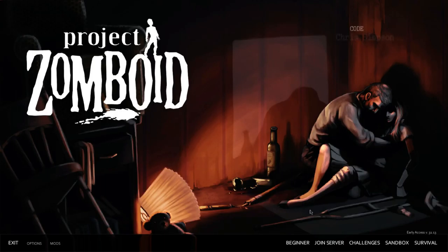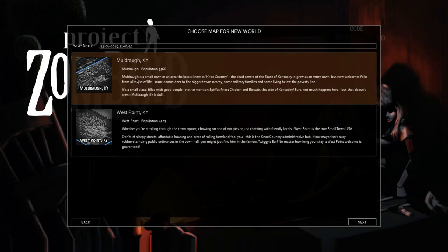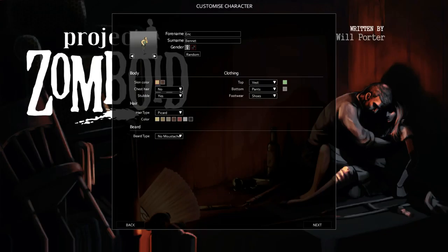We're going to jump right into it and as we play I'll explain why I chose this game. This is beginner - I was going to do this for YouTube but the game crashed. Let's pick a name: Martin Porter, Walter Bell, Justin Wilson, Eric Bennett - let's go with Eric Bennett. We'll make him a white guy with no chest hair and some stubble.